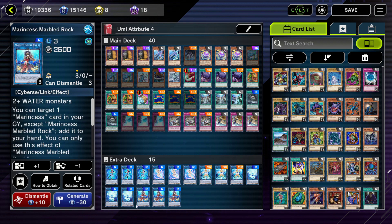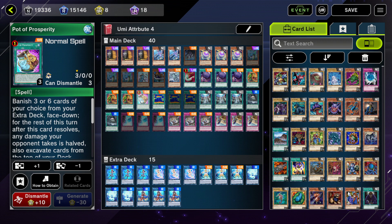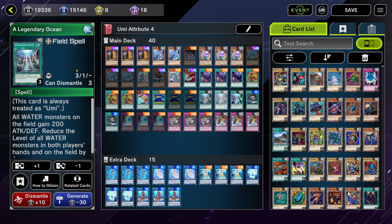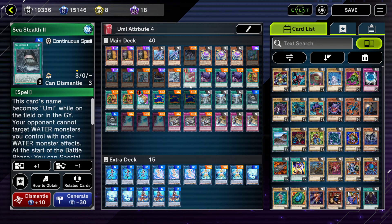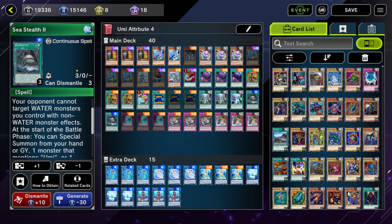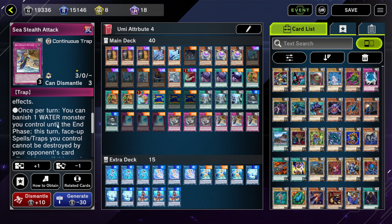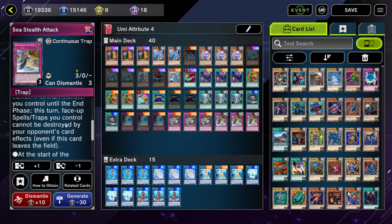Mega Fortress Whale for finishing the game — big body, big beater. Gamiseal just to remove boss monsters that are hard to remove or untargetable; it's really good against towers monsters. Harpy's Feather Duster in case you run into backrow. Foolish Burial Goods — your main target here is Ice Barrier. Pot of Extravagance just to draw two; the extra deck doesn't really matter for Umi. Sea Stealth 2 is one of your protection backrow, and Sea Stealth Attack allows you to protect your backrow from destruction.